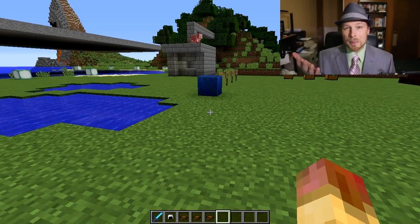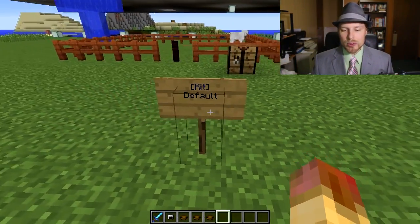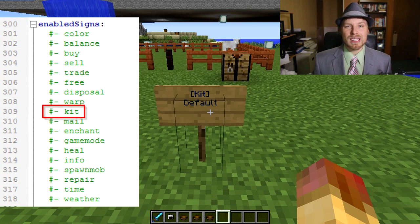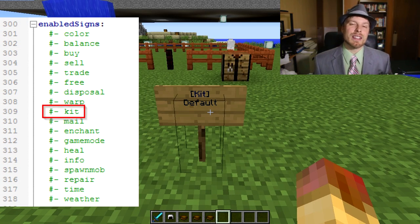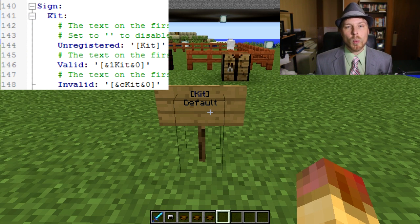Some requirements: you need Vault for the economy stuff, which most servers have already since every plugin requires it. If you're using Essentials kit plugins, you have to disable the signs — you'll see on screen how to disable the kit signs for Essentials, otherwise they'll conflict.